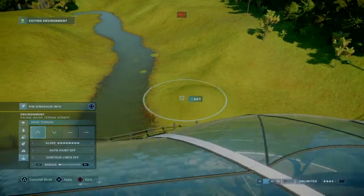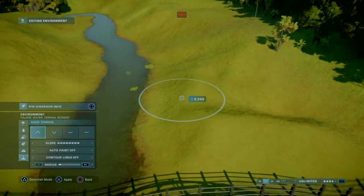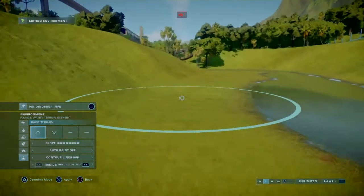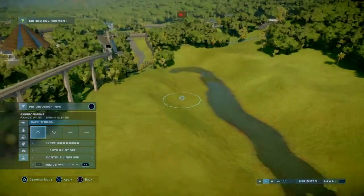Let's lift the terrain a little bit, probably over here. And we'll also need to make those Allosaurus. Not too high — we want to have some flatness, probably over here is good. And then we'll have this elevated here.